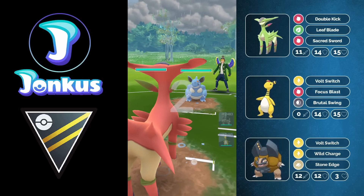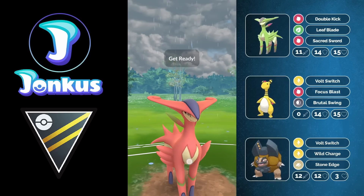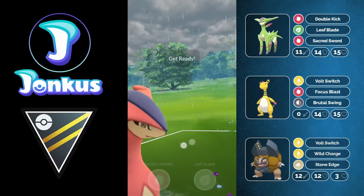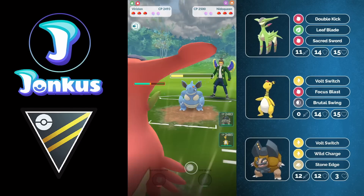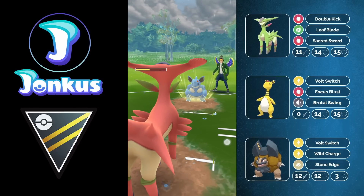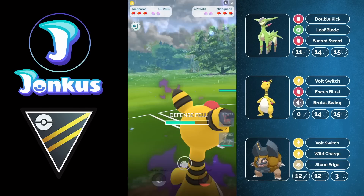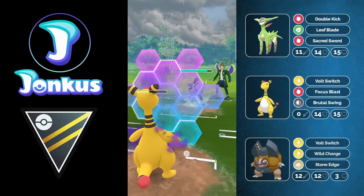One big core breaker for this team is of course the Nidoking. This is really bad because Nidoking is going to be able to beat all our Pokemon. In a standard team it would be basically an instant forfeit, but thankfully we have a Leaf Blade which makes this battle a little closer as we do some neutral damage. This is going to be a Poison Fang so I'm going to let this move go through. In comes now the opponent's Obstagoon, and at this point it is looking pretty bad for us.